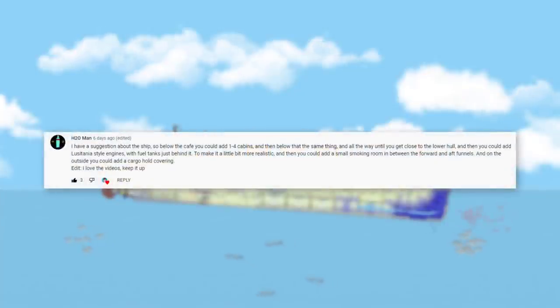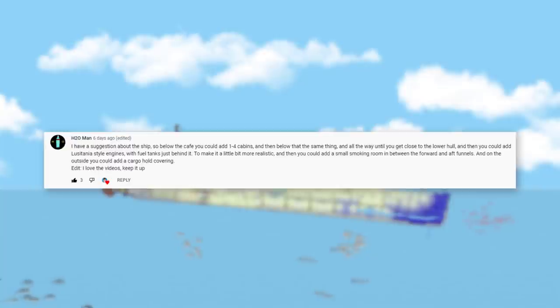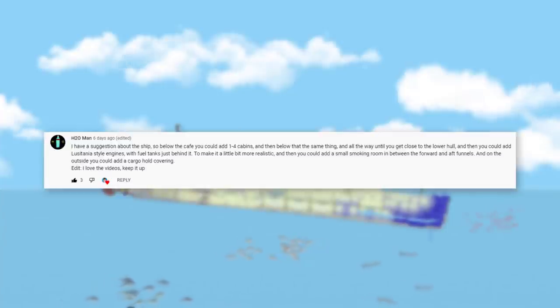This suggestion comes from h20 man - they want to see wonderful cabins below the cafe, more cabins on lower decks, Lusitania-style engines with fuel tanks just behind, and a small smoking room between the forward and aft funnels. They also want to see a cargo hold covering, which we'll get to in today's video before we get to the cabins - we'll save the cabins for midway through once we finish things left off last video like the cargo hold.